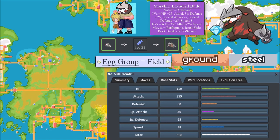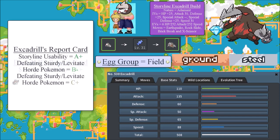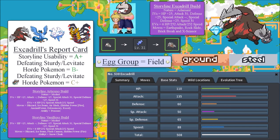What is the overall grade for Excadrill? For storyline usability: A+. Because it can knock out a lot of gym leaders and Elite Four members — Excadrill is just that good. From my experience, if there was a higher grade I would do A++, but I'll cap it at A+. It's a top tier Pokemon I would highly recommend if you can afford it. If you can't, there's Haxorus. In terms of defeating Sturdy or Levitate horde Pokemon: B-. The reason for B- is another case of Basculin not being implemented — if Basculin were implemented, I'd revise to C+.